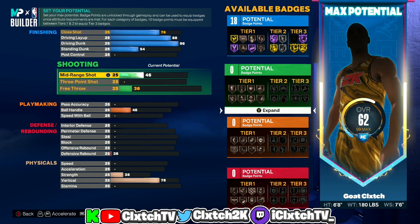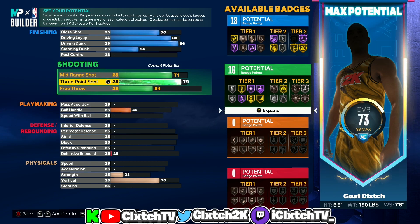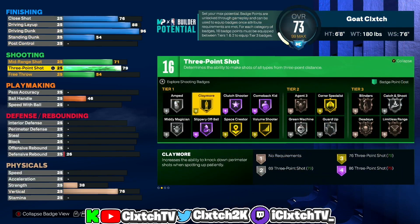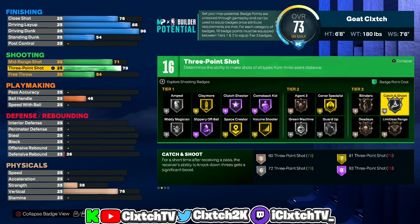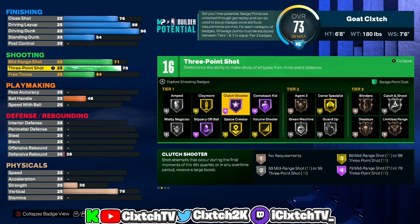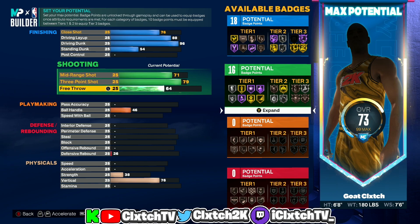Moving on to shooting: mid-range shot is going to be 71 — that's more than enough to shoot mid-ranges consistently. Three-point shot cannot be higher than 79 for this build name, but 79 is definitely not bad as long as you have a pretty good jump shot. We still have 16 shooting badges, so you should be able to shoot just fine. You can run silver catch and shoot, and if you core it you can pick up other bronze tier-three badges. Free throw is bumped up to 73 — more than enough to shoot consistently at the free throw line.